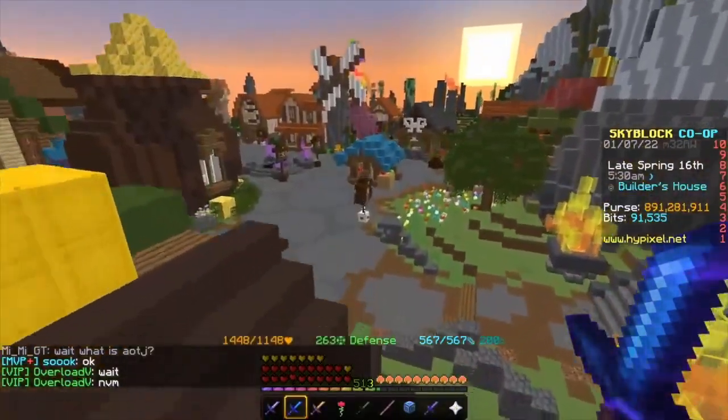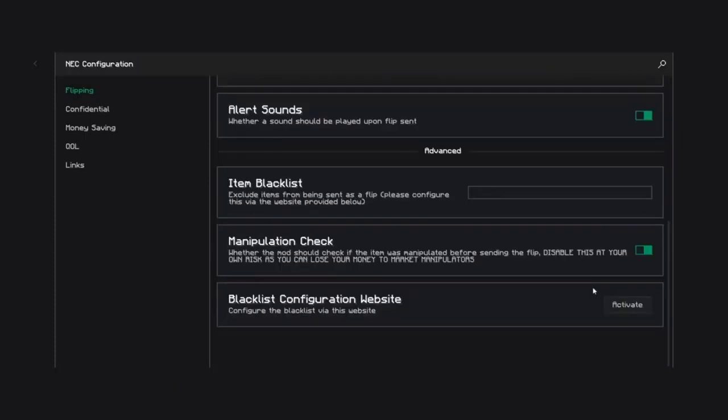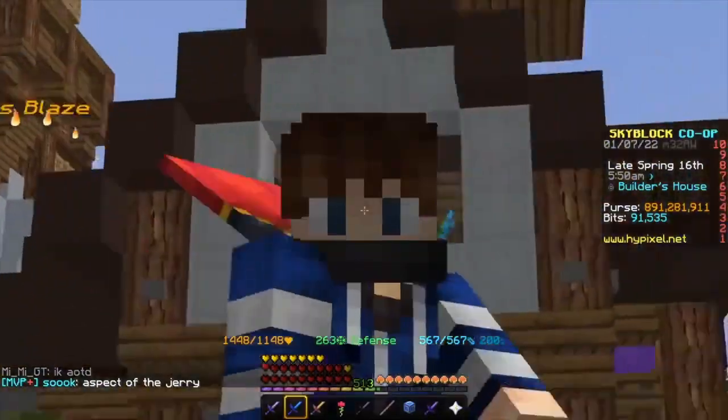So once you have the mod, you can do slash NEC. Once here, you can literally change up all the settings you want to. A few settings that I recommend having on: A, manipulation check; B, check the item before you buy it.